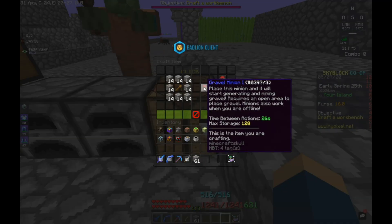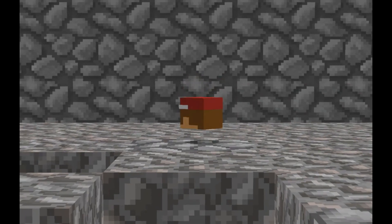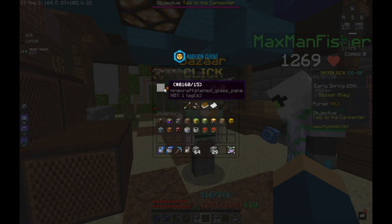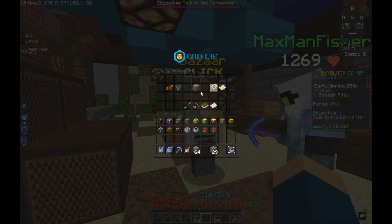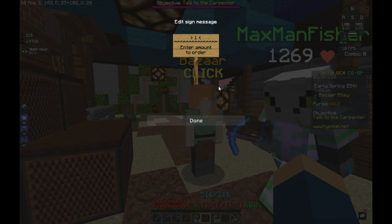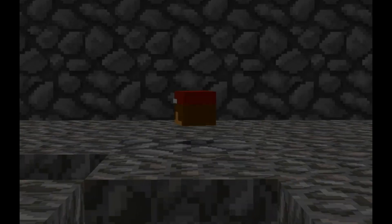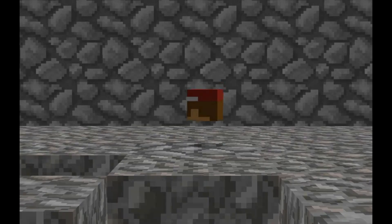Next, make two or three minions and give them flint shovels. Level 1 won't cut it, so use some money and buy 1,984 gravel. This may seem like a lot, but it's only around 3,000 coins at the bazaar — pretty cheap. This will be enough to get your minions to tier 4.